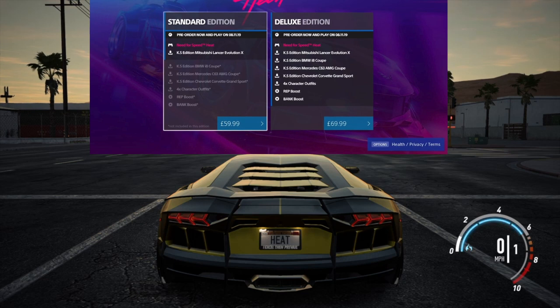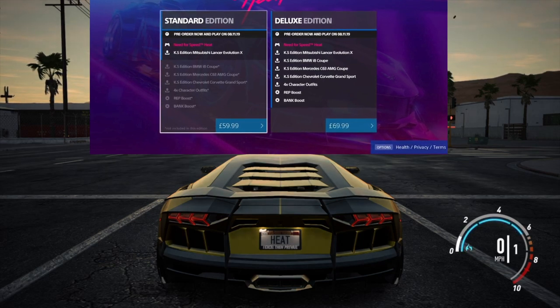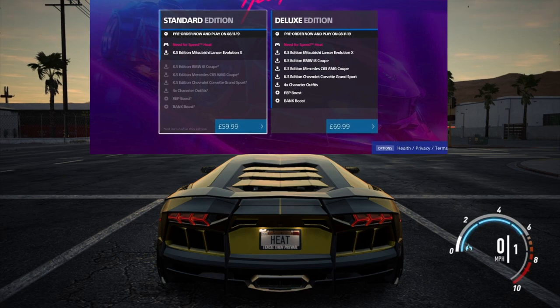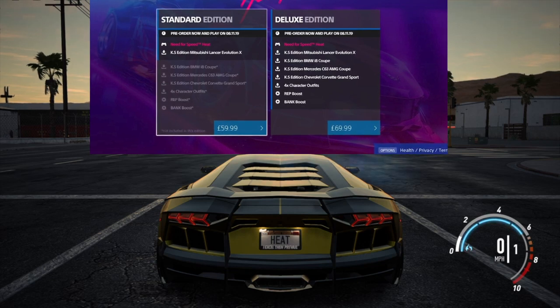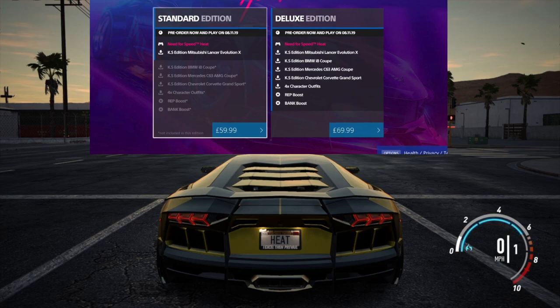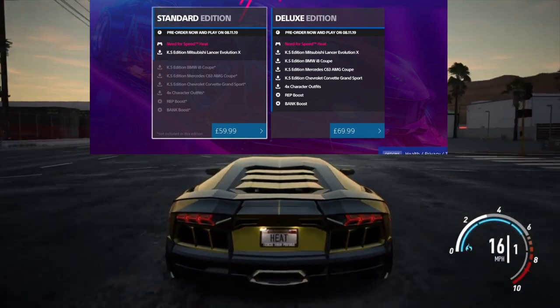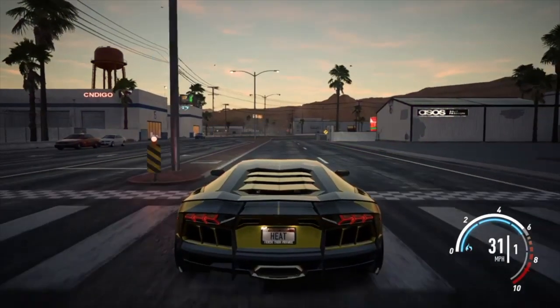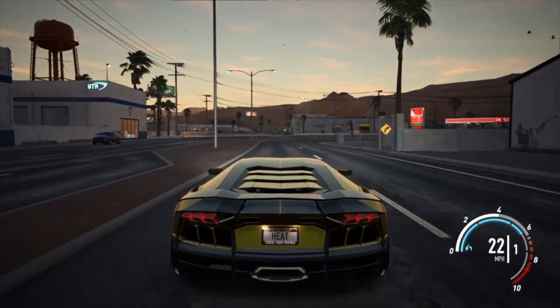The next thing in the deluxe edition, which is quite interesting, is four character outfits. So you must be able to change your character's outfit — different clothes, shoes, hats, helmets, that kind of thing. You've also got the standard generic stuff like boosts to your RP and your money. But going back to character outfits — that's taking a page out of GTA, Test Drive Unlimited 2, and now The Crew 2, meaning you can customize your character.